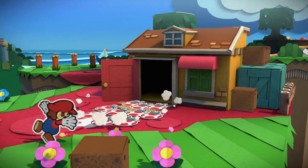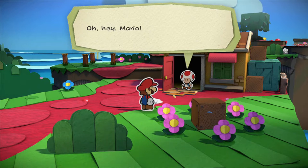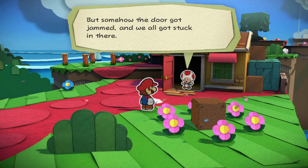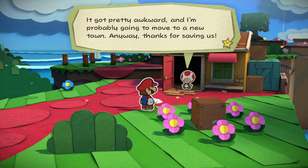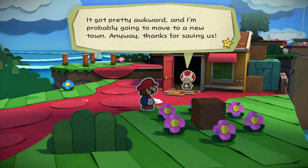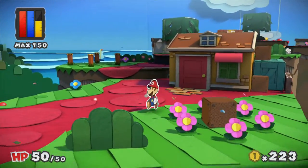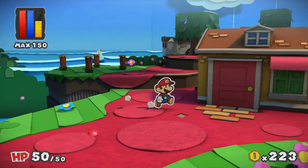Hello? How did all you toads fit in there? It's just like some sort of clown party. Hey Mario, we were just on a walk together when some Shy Guys showed up, so we all hid inside this house. But somehow the door got jammed and we all got stuck in there. It got pretty awkward. And we all kinda got naked at the same time too — it got even more awkward. And I'm probably gonna move over to a new town. Anyway, thanks for saving us. Toads — they don't have genders, so they just all do each other at all times, I think.